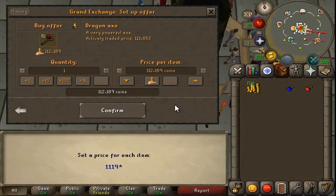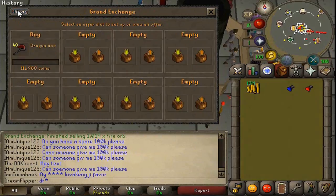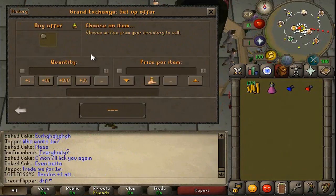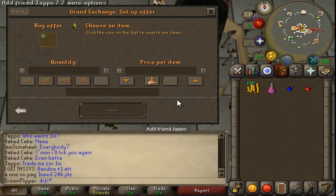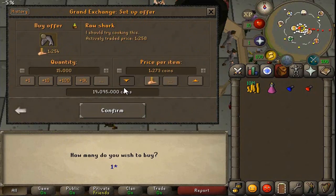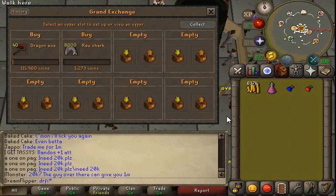We're going to do the Dragon Axe again. This item has worked pretty well for us in the past. It has a 40 quantity limit, but you can generally get 2–3K on it, which is pretty nice. And with the rest of our money, we're going to do some Raw Shark — it had about a 15 GP margin on it, so we'll go ahead and use the rest of our money. We can get 8 or 9K — we'll see if 8K will work.